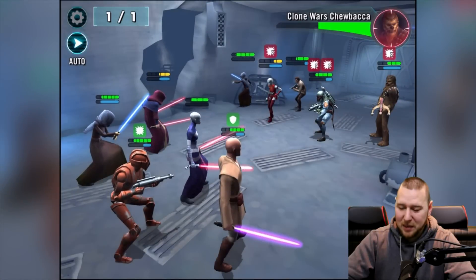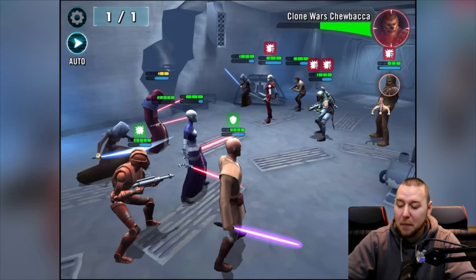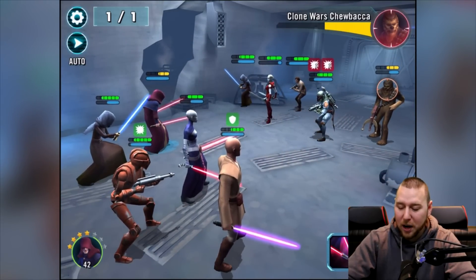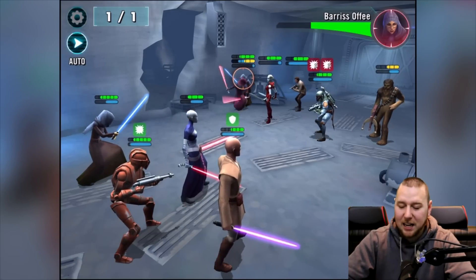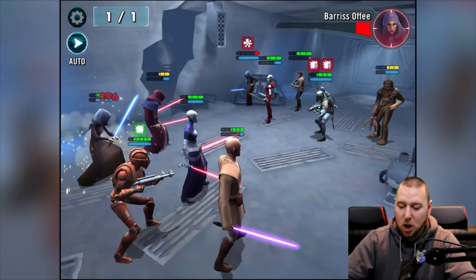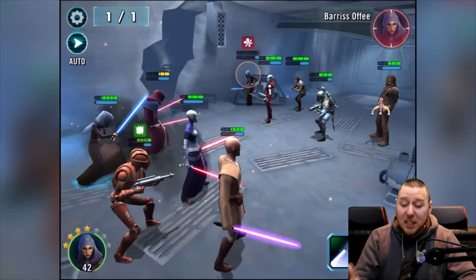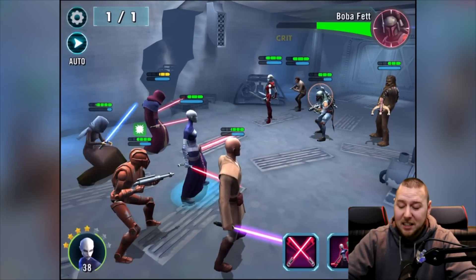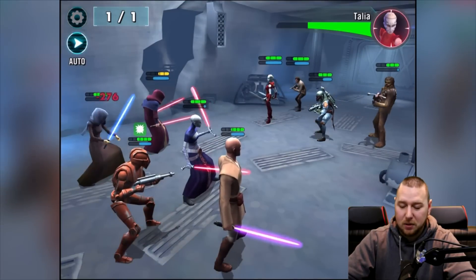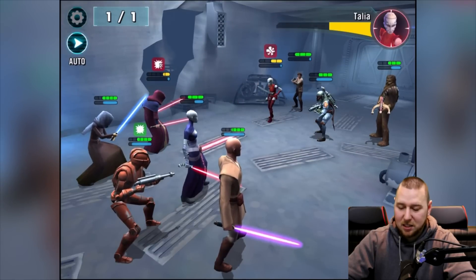We have to attack Chewy — we haven't got a choice. They healed and dodged — no way! We need to take Chewy out. He healed again! Oh, we're in trouble every time they heal. Who do I target? Let's go for their healers now. Come on, we don't want them to heal. How did she not die? Are you being serious? Next healer — oh no, we need to heal now!